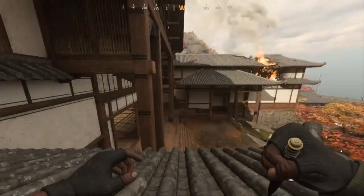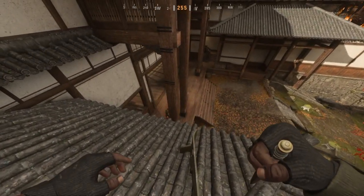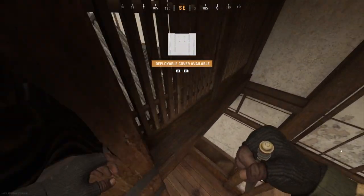So we finally have a solo way, which is absolutely amazing. Credit to Glitching Point for actually finding this. What you want to do is place your barricade on this side of the building, then after you jump across, run and jump onto this tiny little ledge on the side of the building, and then make your way around.